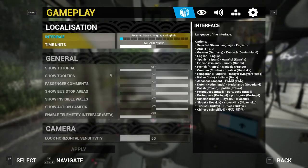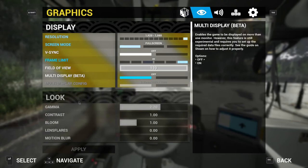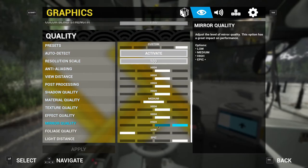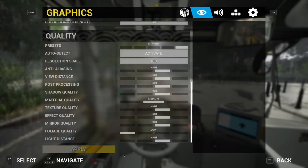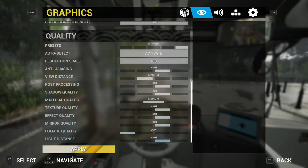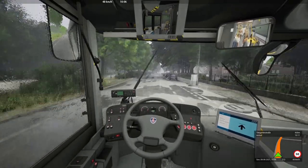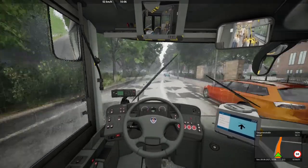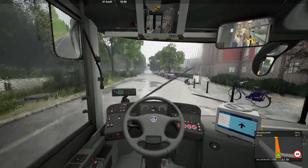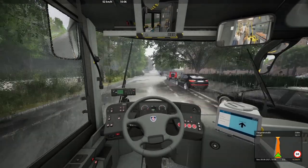I might actually do something with my graphics settings. Display graphics — here we go. The thing is, if I put auto-detect on, it just flings it all the way up to really high. Light distance — apply that so high. Textures, quality — yeah, that's fine. Shadow quality, blah blah blah. View distance — let's turn that down, don't exactly need that all the way up. Might get a few more frames now.